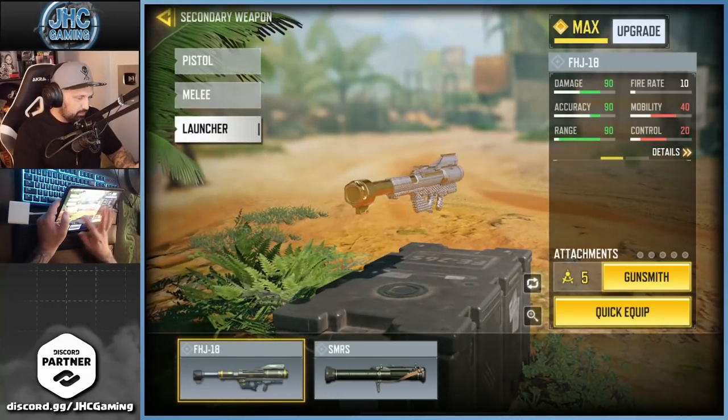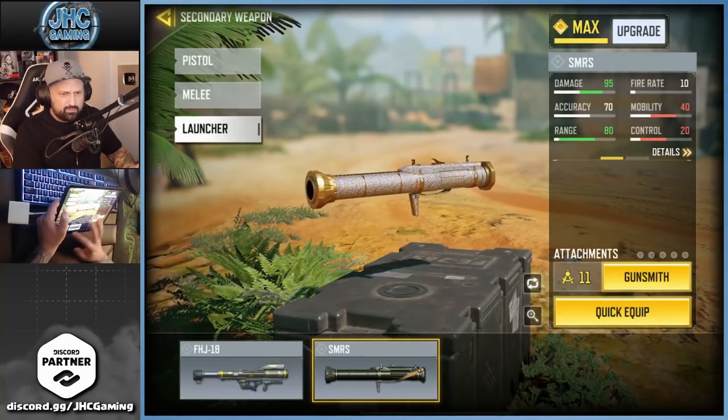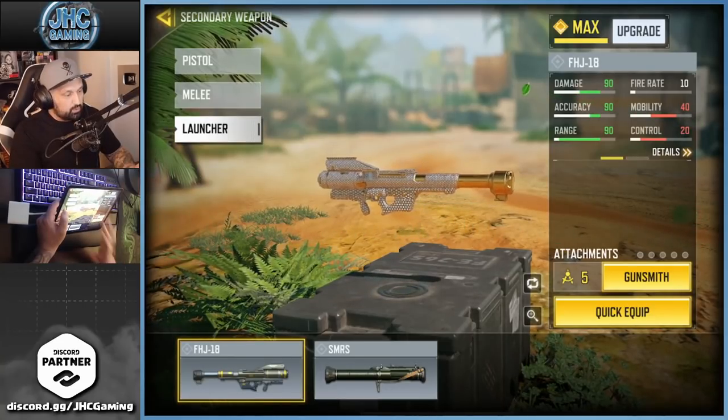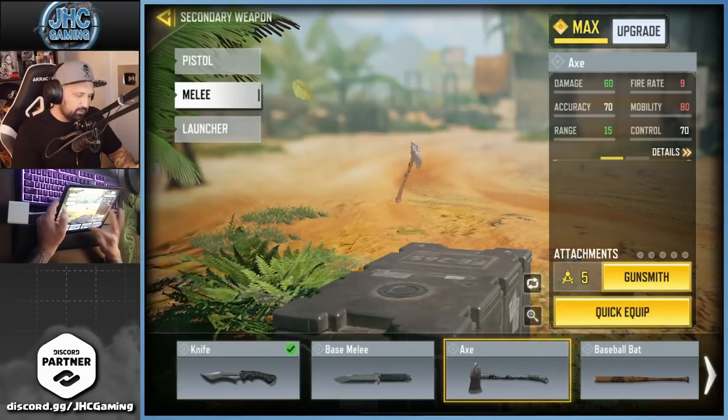My first diamond camos were the launchers. I did the FHJ-18 on the first day of the reset, and the day after I did the SMRS. All you need to do for the launchers is 100 UAVs destroyed — counter UAVs don't work.